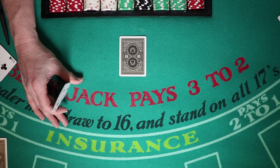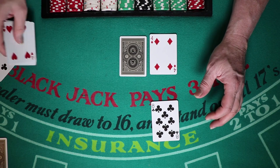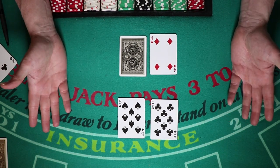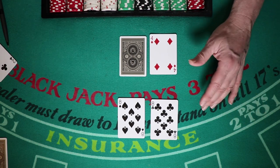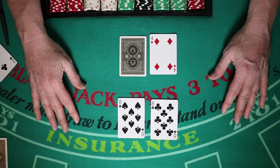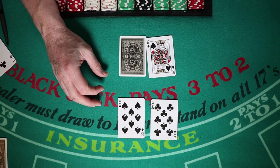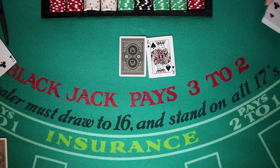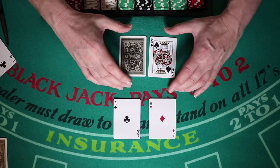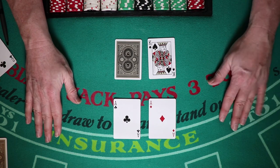Let's look at splits. In single deck games the rule is always split aces and eights. If you get a pair of eights against pretty much any up card, split them — hopefully you'll turn one into a 21. Against a dealer 10, you're looking for a push. Same with aces: against any dealer up card, go ahead and split them. In clump style strategy we sometimes just hit them, but in single deck we always split aces and eights.